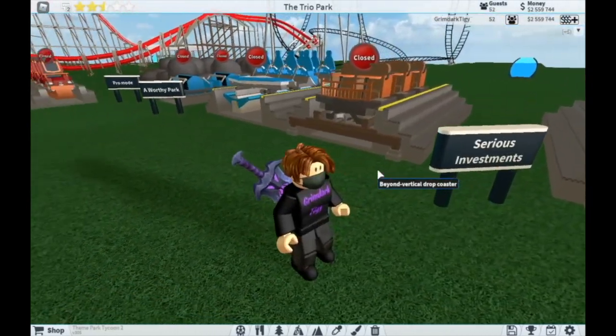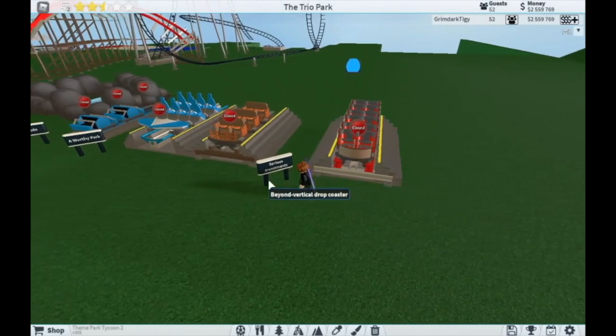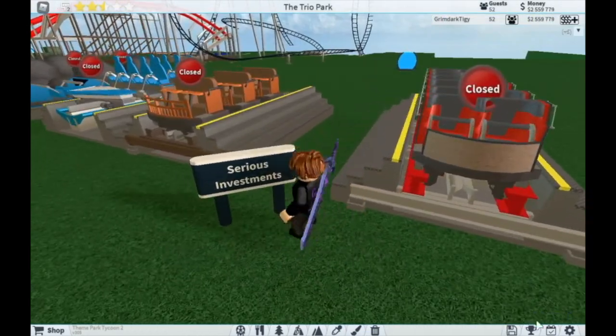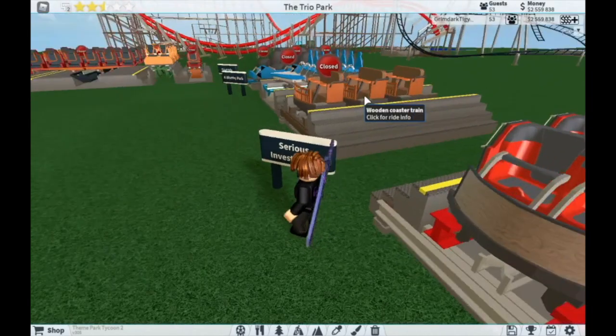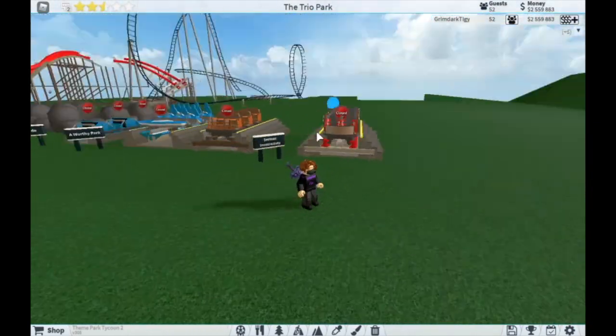The same strategy applies for the Hybrid Coaster, which requires the 'Serious Investments' achievement — essentially a part two of 'A Worthy Park' — needing a park value of at least four hundred thousand dollars. I also made a video with more tips for increasing park value, which I'll link in the description.